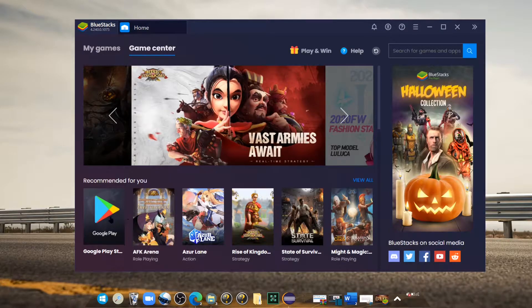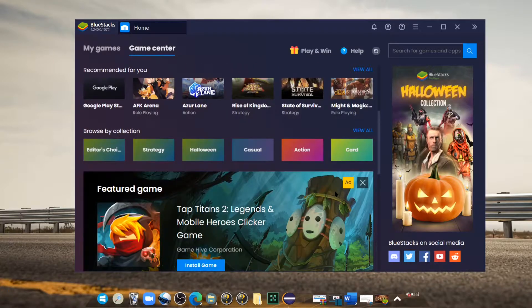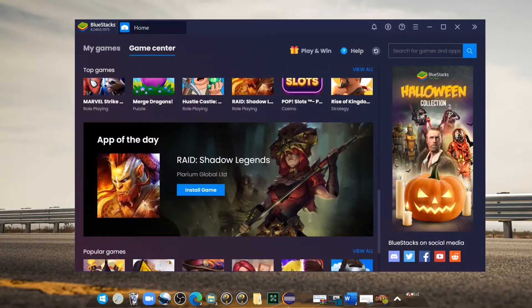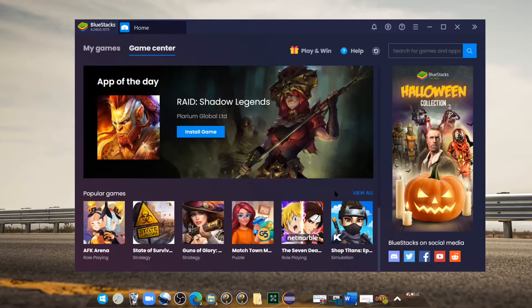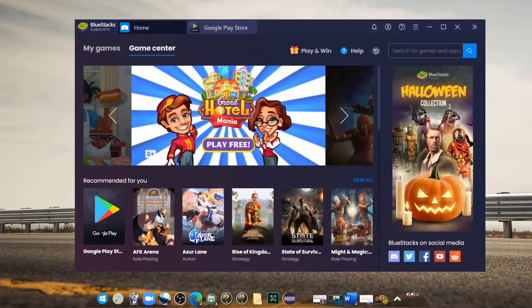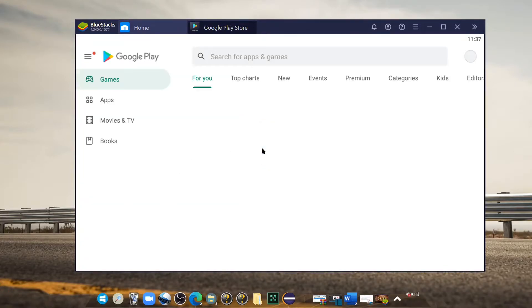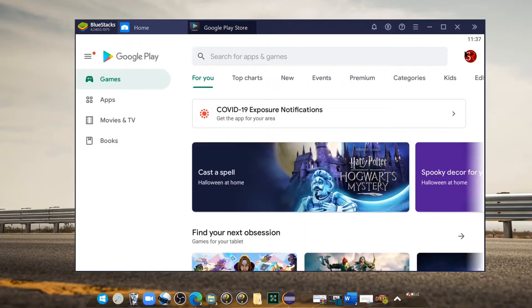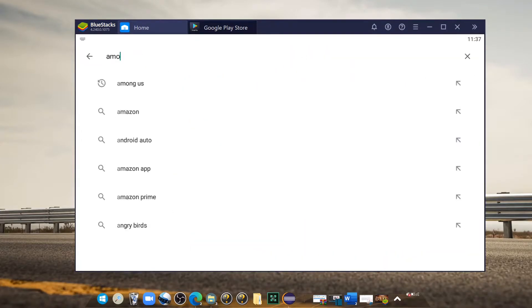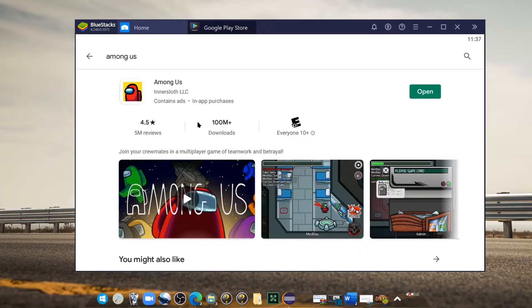Once BlueStacks is downloaded, you're going to want to go over to the Google Play Store. Once you do that you're going to have to log in, but as you can see you have a bunch of games you can download — a bunch of different varieties. I recommend just going to the Google Play Store, logging into your account, and then typing in Among Us, and it should pop up right here.